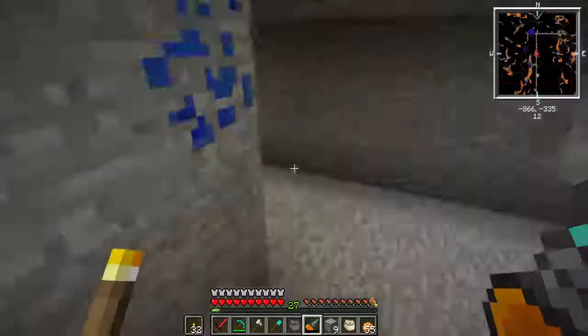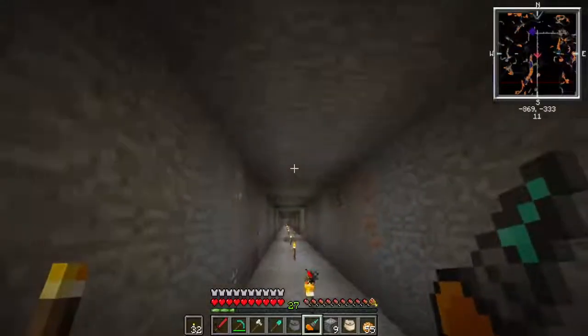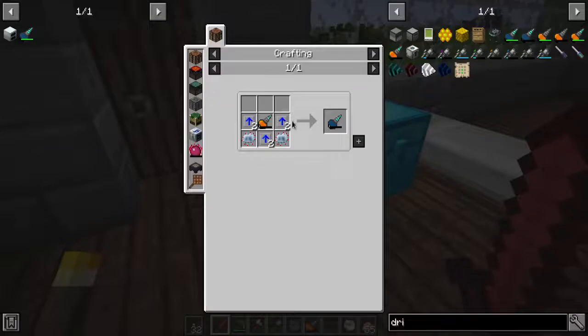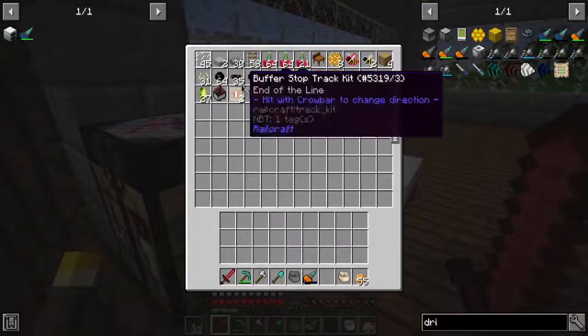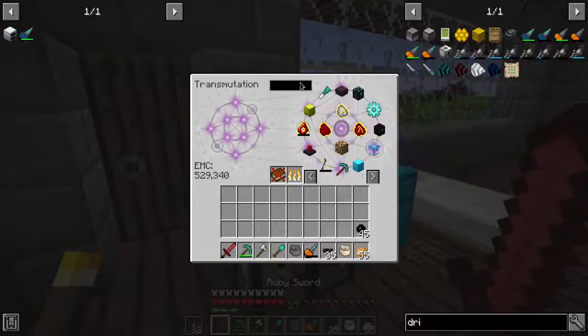This is basically my one or two more items. Now it's out. Let's go upgrade this the IC2 way. We want this advanced diamond drill - you're going to need advanced circuits but also electronic circuits. We're going to need redstone, I believe glowstone, lapis, and refined iron - sorry, not reinforced, refined iron.